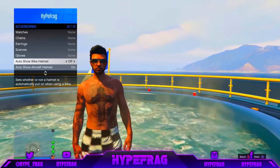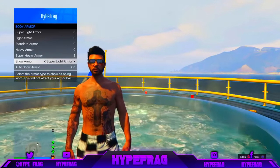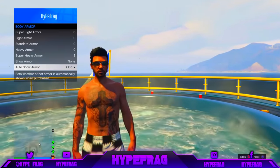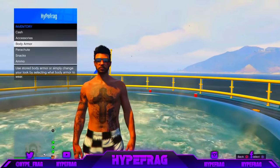Scroll all the way down to where it says auto show aircraft helmet and bike helmet. Spam auto show aircraft helmet for around 10 seconds, tapping on the X or A button, and then do the same for the bike helmet.